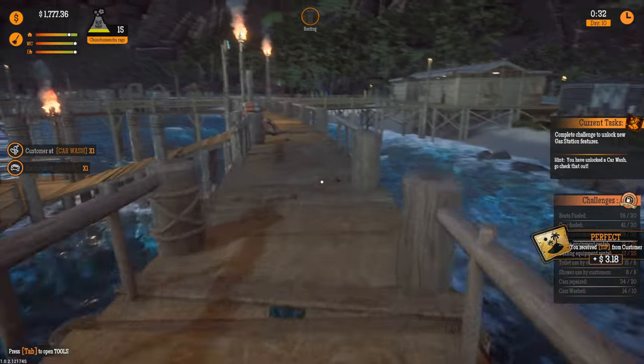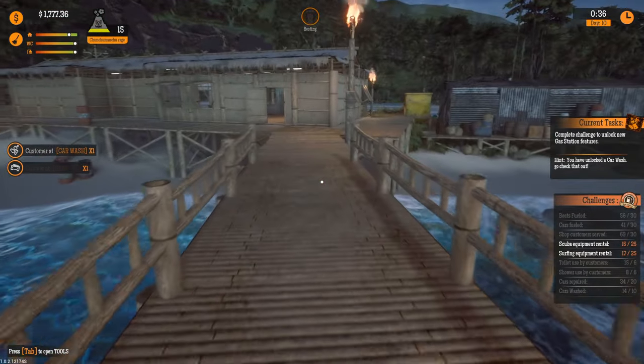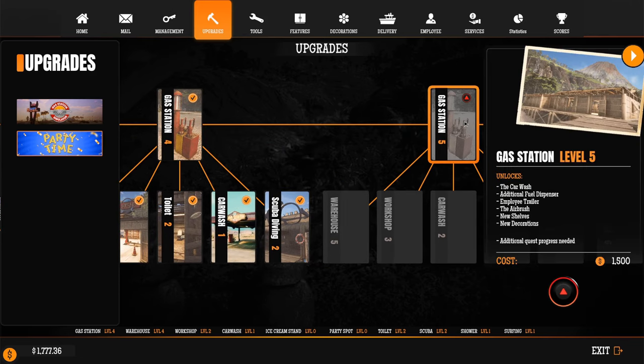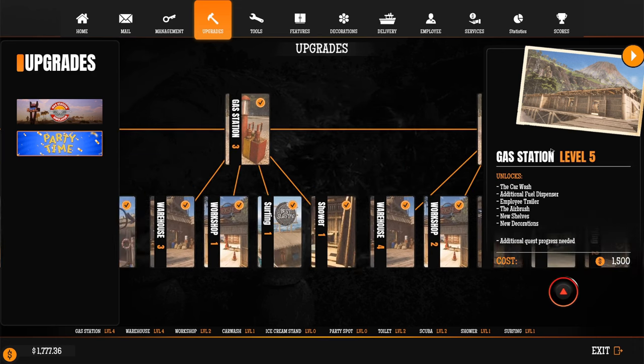We're up to $17.77. I wish it was $77.77. Back to the upgrade screen — what are we missing? We need gas station level five. Can I afford this? I need to do the additional quests? I have the money, but not the quests completed?